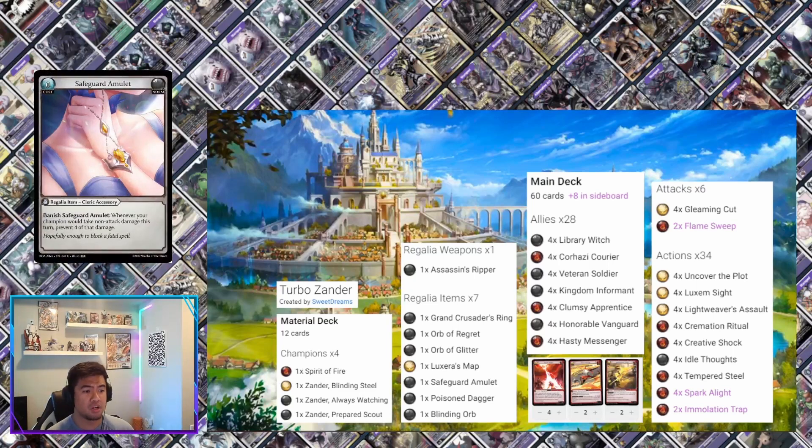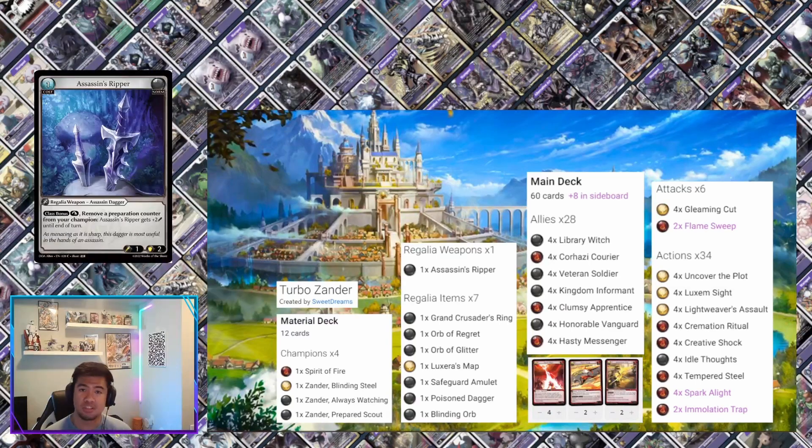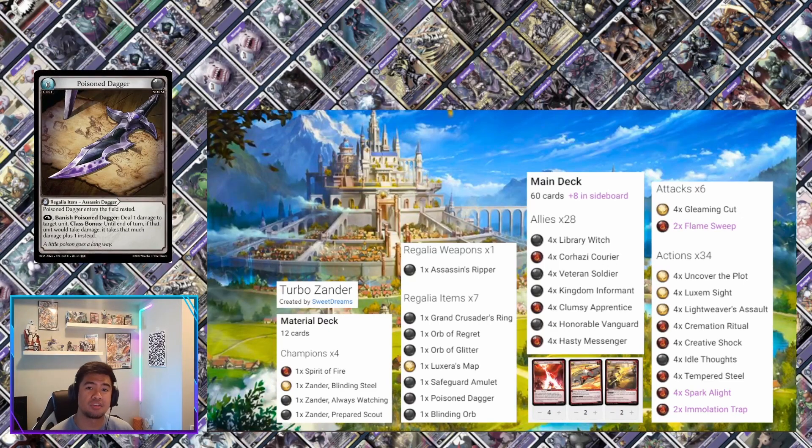Safeguard Amulet provides a little defense — whenever you would take non-attack damage, you can prevent four, which is especially useful for the Rai matchup. Assassin's Ripper is a very big combo piece. Even in a non-Level 3 Luxem deck it's still a very good card because it adds plus two when you remove a prep counter. This deck might not use prep counters heavily, but that one prep counter from Xander Level 1 at least gives you some use.